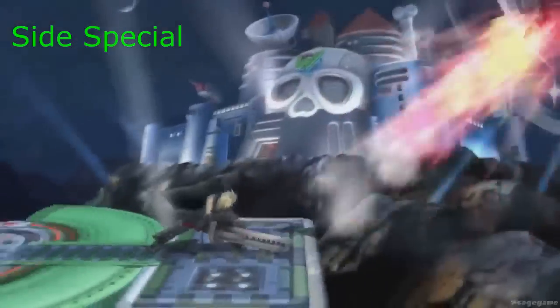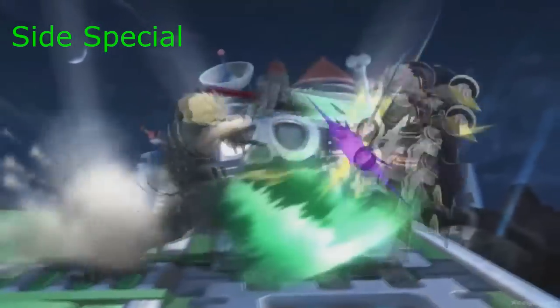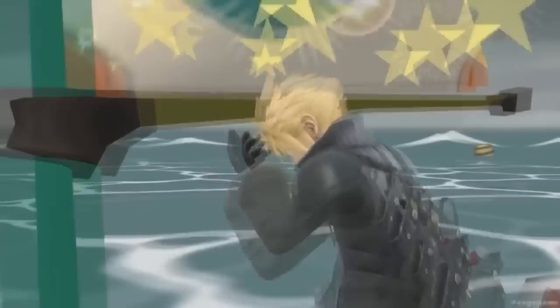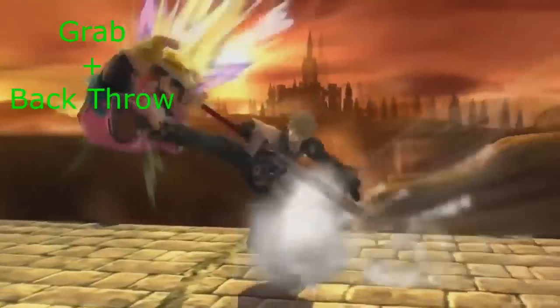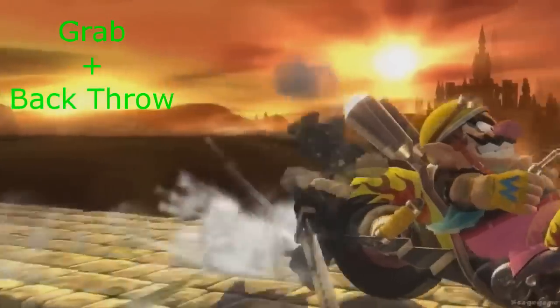This move would work as a side special because it's not too powerful and it looks like it would be a good side special. This move works as a neutral air because it goes all the way around his body. This is clearly a grab and then a back throw, similar to Link's where he kicks him backward.